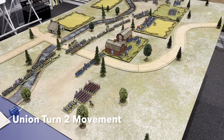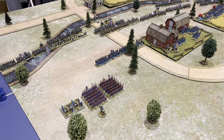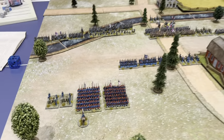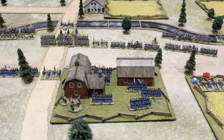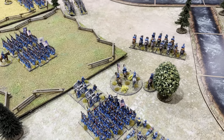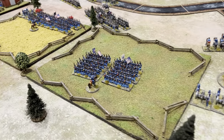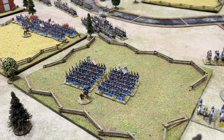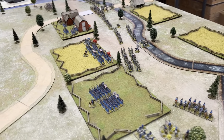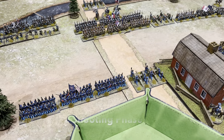End of Union turn two movement — a really successful turn. In march column, brigade commanders get plus one to their rolls. While's brigade moved up three moves on the left. The first division stayed in place holding the farm. On the right flank, with a re-roll from General Jones, one brigade moved up and swung around with cavalry out front, and another brigade moved through the center field. No firepower contributed this turn, but the Confederate flanks are looking exposed now with reinforcements arriving.